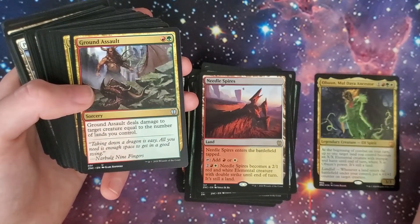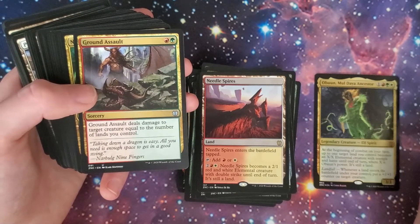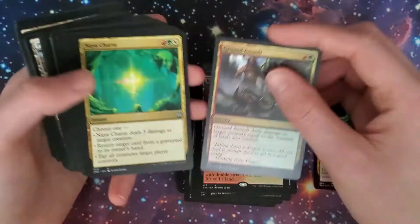Ground Assault — red and green. Ground Assault deals damage to target creature equal to the number of lands you control. Great.